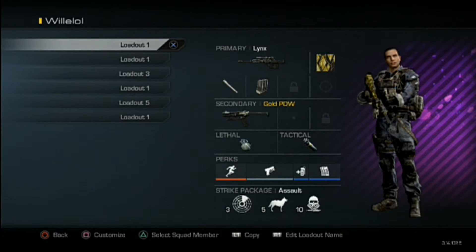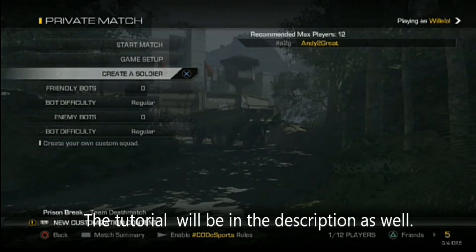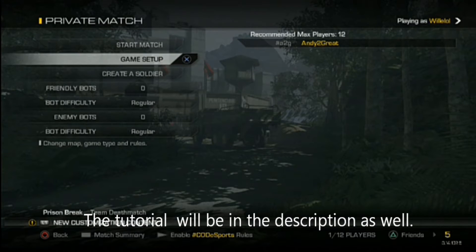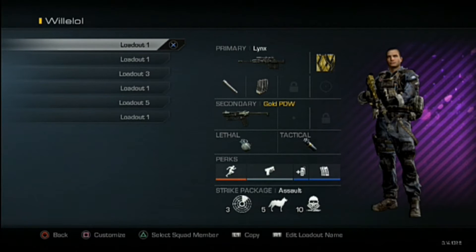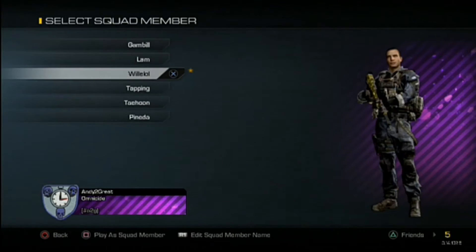Go to custom game and then go to create class. You have to know that if you press X and Circle on the create class, it will go back into the previous lobby — like this. Now once you've done it correctly, you add one button which is Triangle.